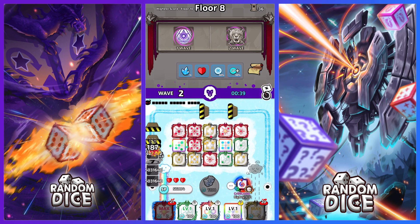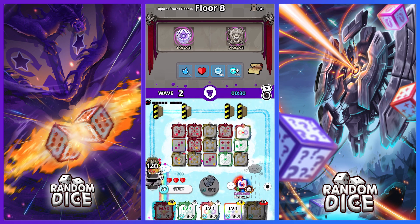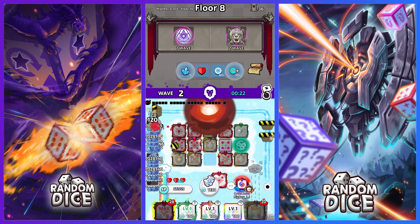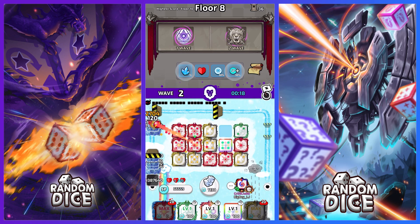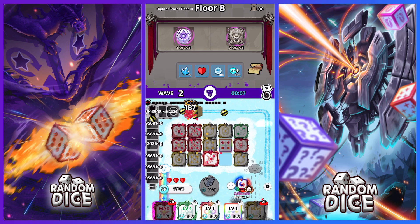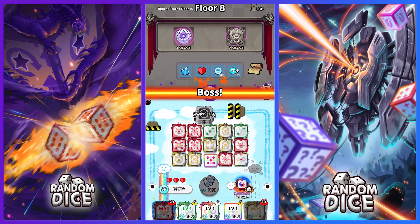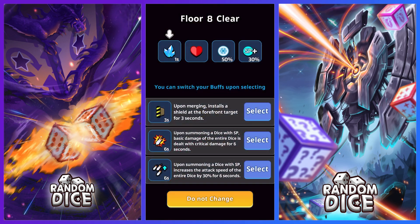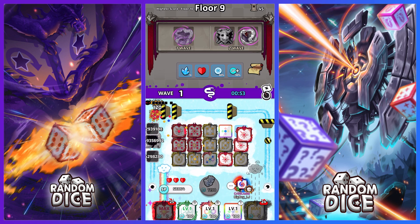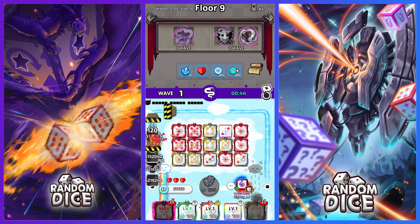From floor 6, berserk boss waves start spawning but they're not that scary. Floor 10 has the magician boss, which is a joke — but because of magician I have to kill the slime boss rather than letting it go through. As you can see, my SP is looking really good. The maximum SP I've reached in this mode is around 130k, which is impressive given how much SP this game mode generates.